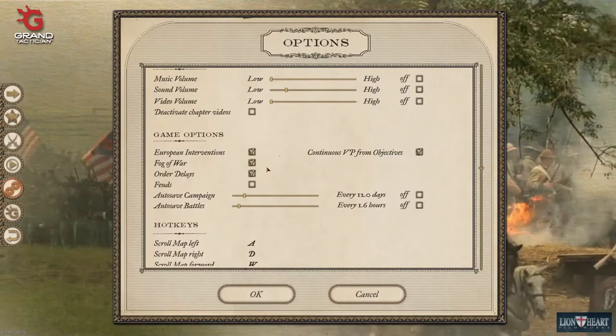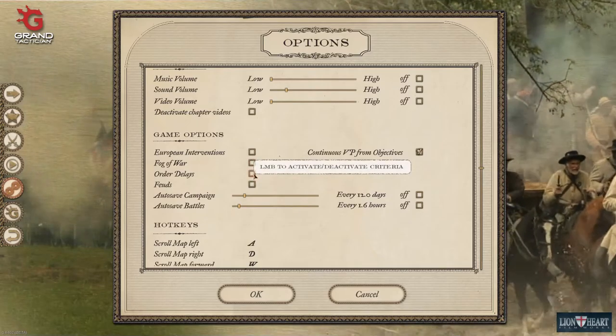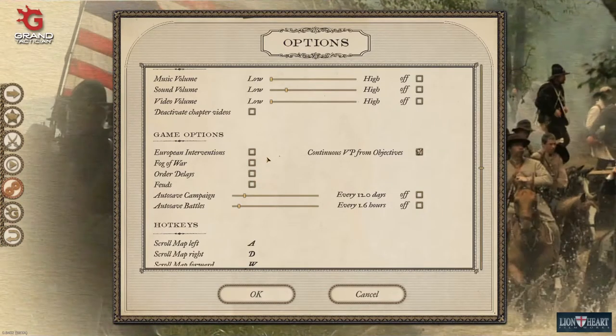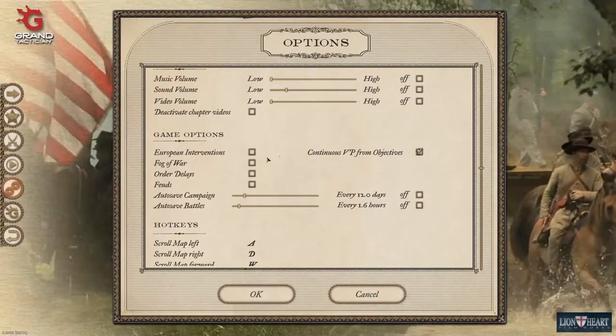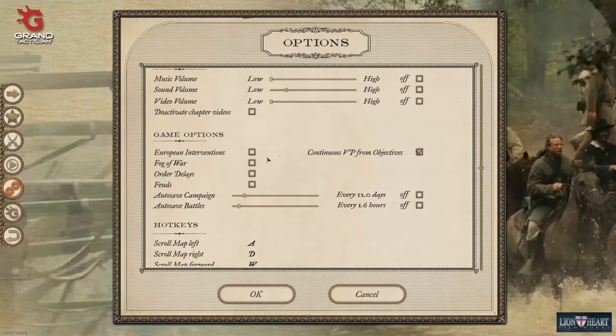In the game options for starters, I would recommend putting certain options out and deactivating them, because it's all about playing the basic game for now. You might add some of these things later in the game if you are more advanced.